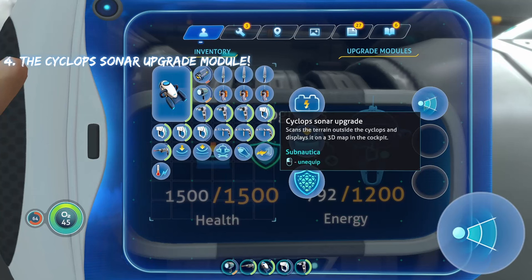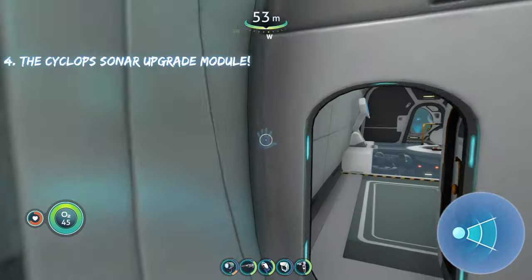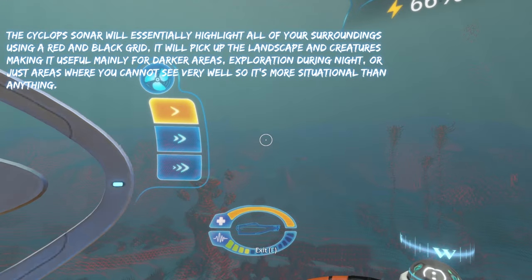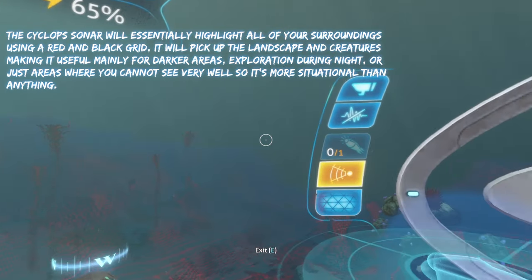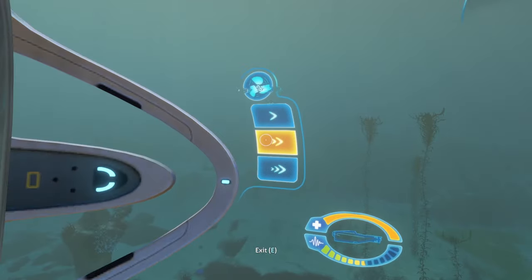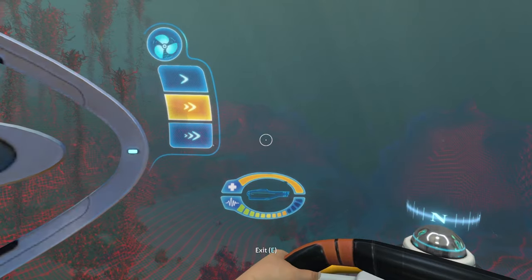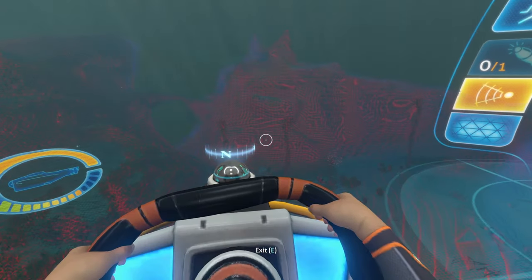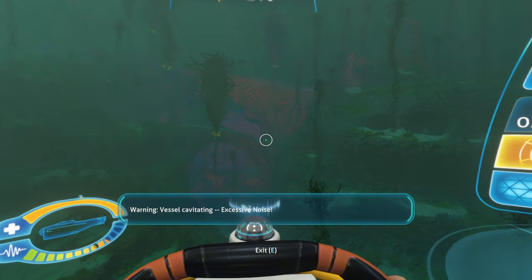The next upgrade is the sonar. It may not be the best upgrade overall, but it's one of my favorites. When you pop the sonar, it shows you the entire environment around you, highlighting it with a red grid. It's especially useful in dark areas or murky water where visibility is poor. It also picks up and highlights creatures, making it easier to avoid them or locate a specific one.